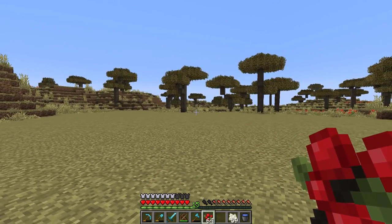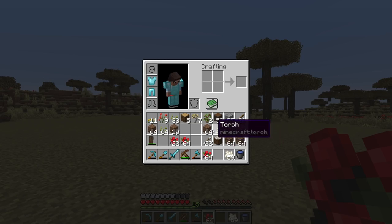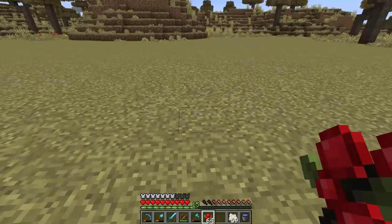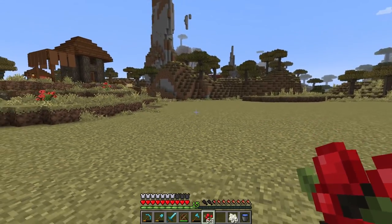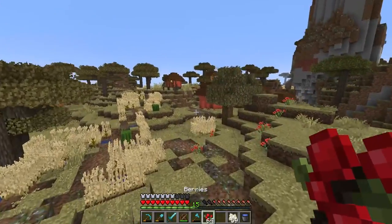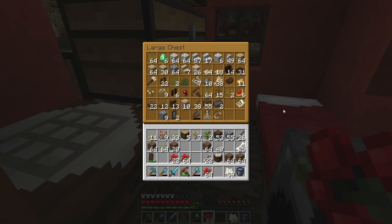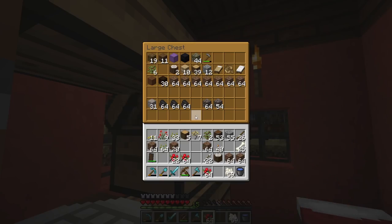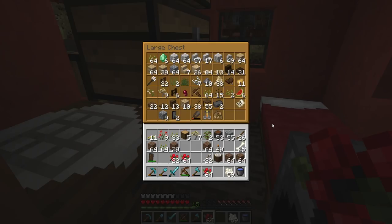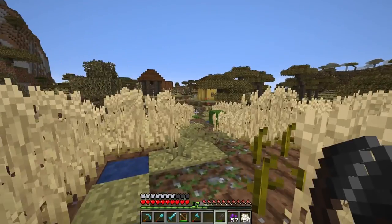I'm going to start laying out some rows. I went and got a bunch of dirt so we can make some coarse dirt and dirt roads in between. I also need to get some spruce so I can use spruce leaves as hedges — I'm going to be mixing in these berries with spruce leaves. I don't have any spruce saplings here so I'll have to go out and find some. I'll be back in a bit.